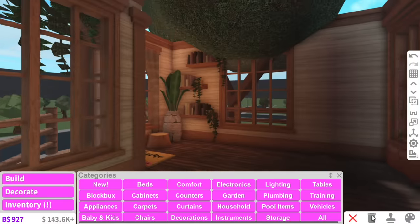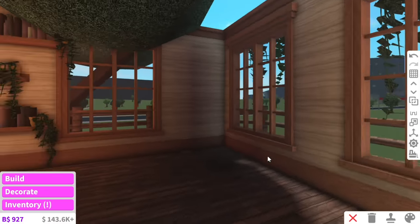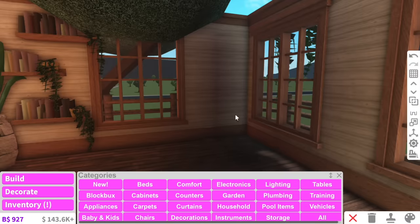I think the entry area is looking nice and cozy. For the lighting I usually use realistic lighting like flint or hurricane gray, but I feel like in a treehouse we need more warm tones. I think I'm going to put the kitchen in this corner.